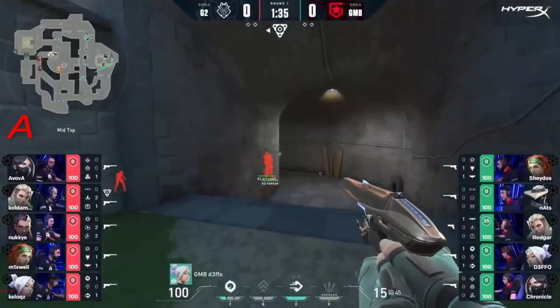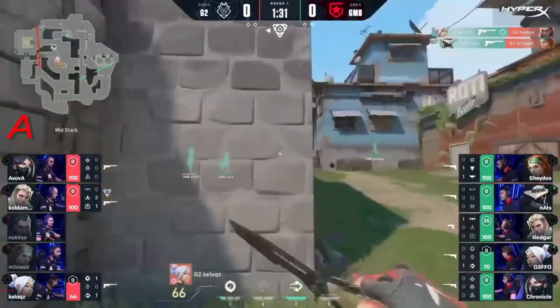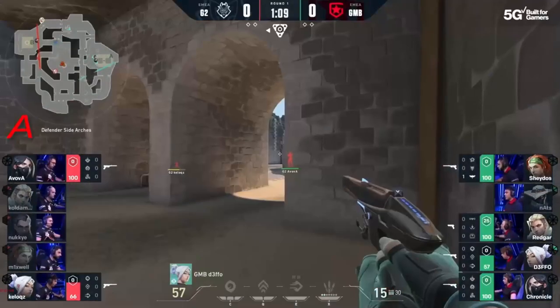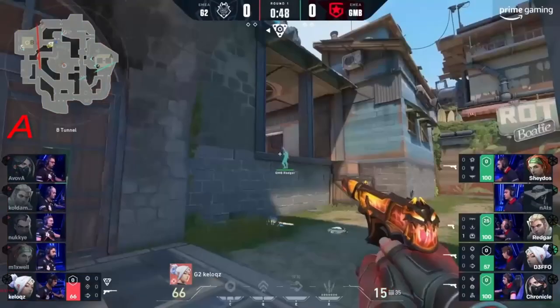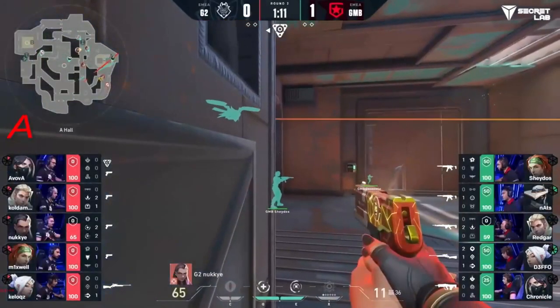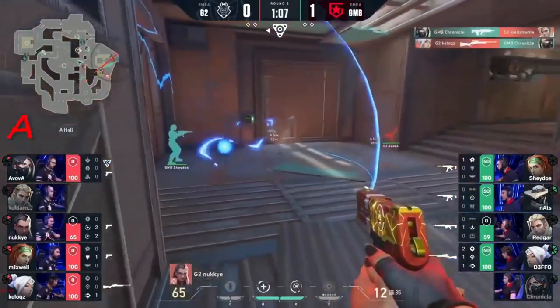G2 have come into every series prepared, but already they're going to get slaughtered. An aggressive start out from Gambit, fighting into middle, and it's left onto Kellogg's to really do some damage. They know exactly what control they've given up — they're holding forward, shutting Gambit down. A lot of the time on their defensive sides Gambit are fairly passive.